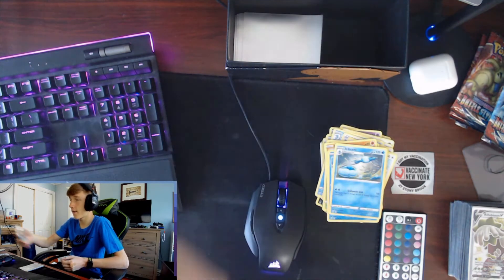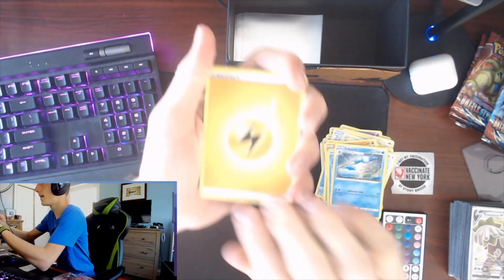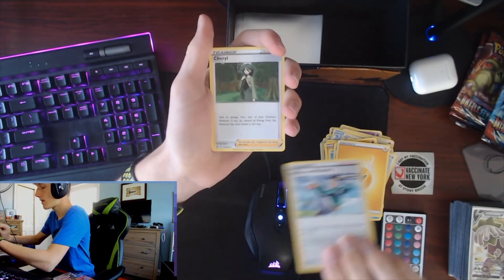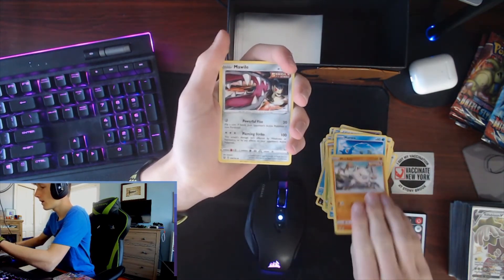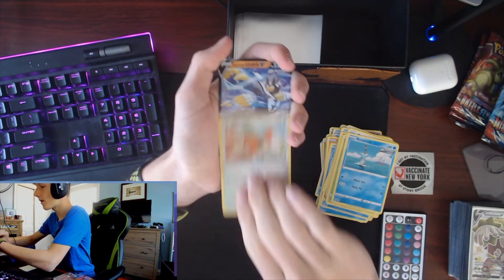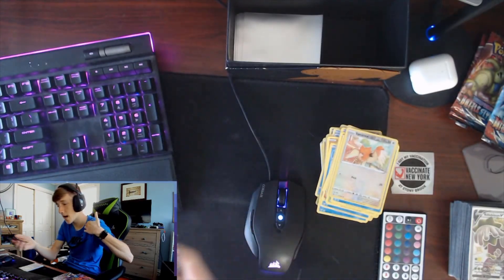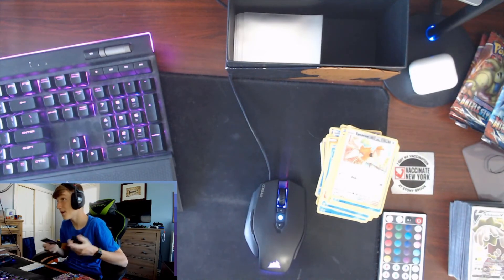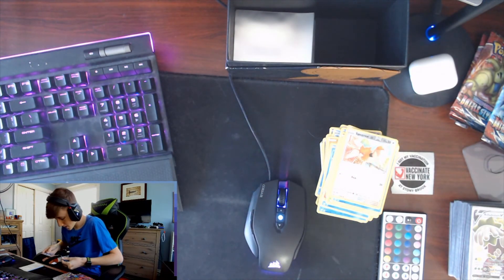On to our final pack - our Rapid Strike Urshifu Pack. Here is your code. Final pack, let's get it. Electric Energy, Rapid Strike Style Mustard, Cheryl, Heatmore, Horsea, Mankey, Mawile, Fomantis, Remoraid, a Reverse Spearow, and our final card - hey! This is actually a good card. Let's go! Rapid Strike Urshifu V! Good thing I saved that Rapid Strike pack for last because we pulled that. That card for being a non-full art is pretty all right - I can't really complain about that at all.